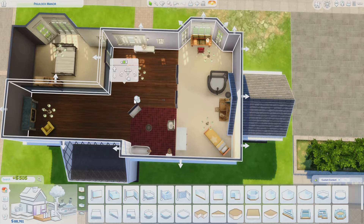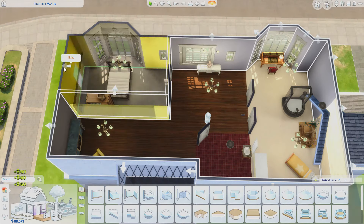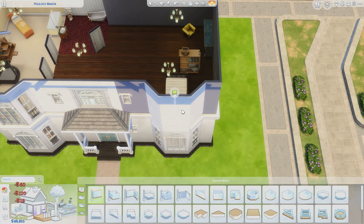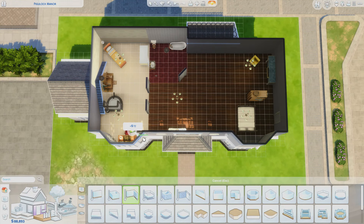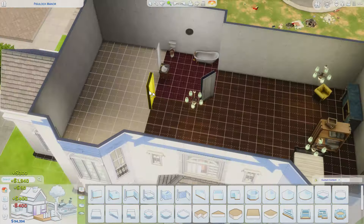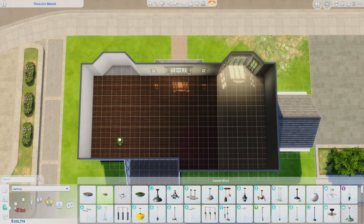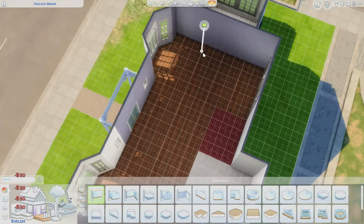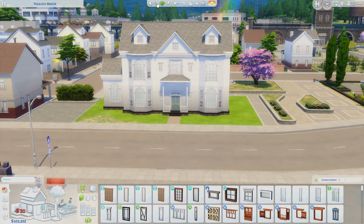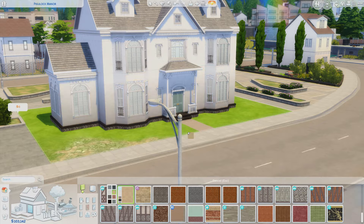Upstairs, this floor plan was giving me some weird issues. With pre-made homes, I noticed that a section of the floor was counting as a different room, so I had to redraw it, which I was struggling with. It was bothering me so much. I basically made it a really blank shell and just redid it — that's really all I had to do.